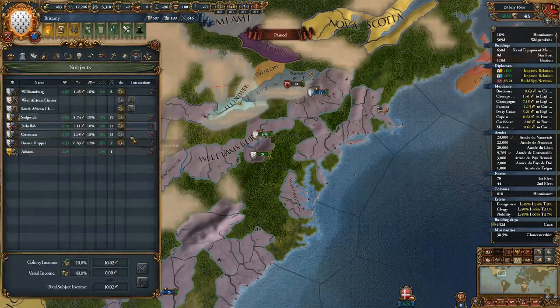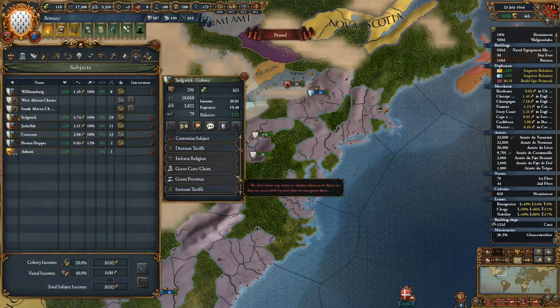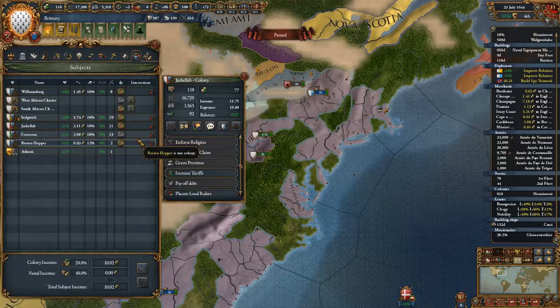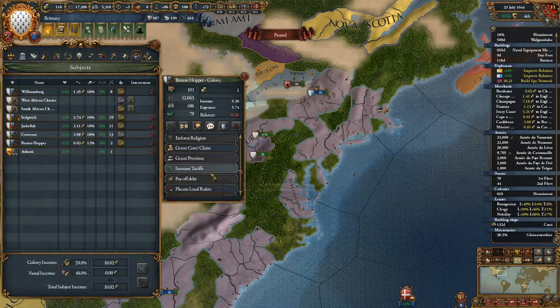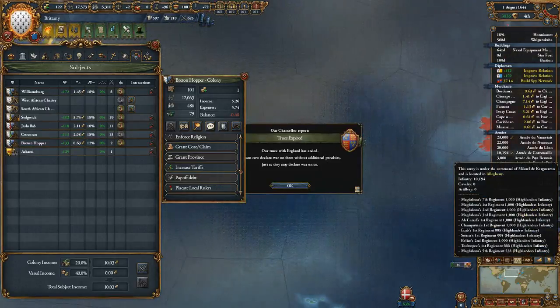What we should do is see if any of our subjects have debt. They do — they're fine, they're fine. One has 135, so we'll pay off their debt.